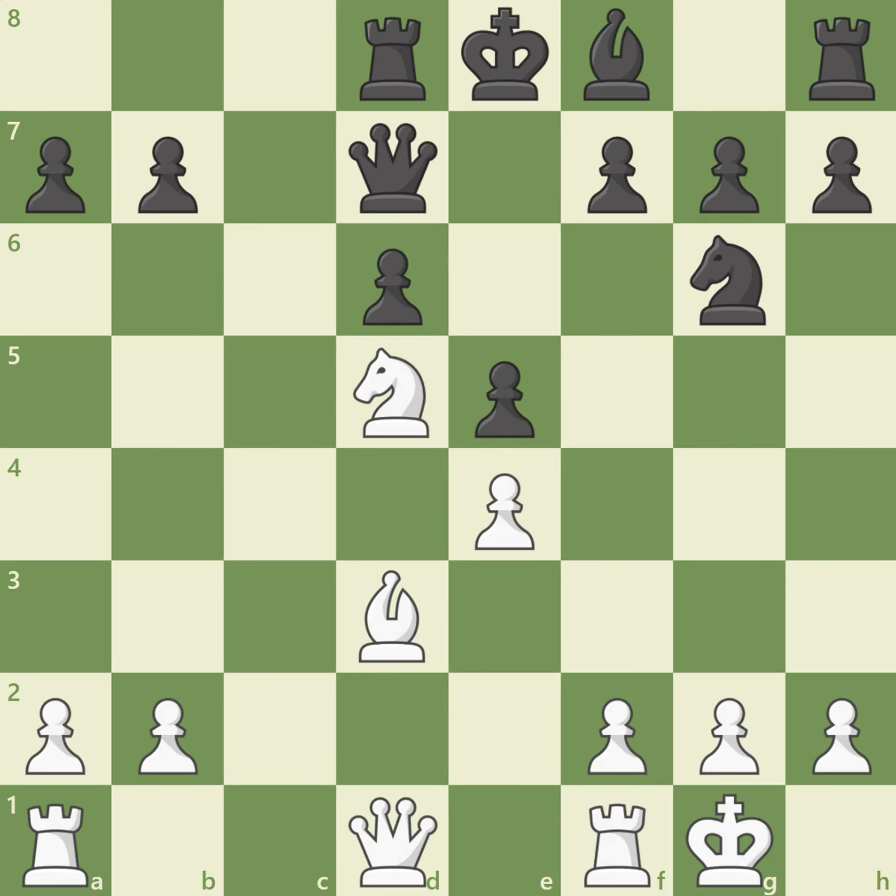Not all decoy tactics result in checkmate — sometimes you can win material. In this position, white plays bishop to b5, pinning the queen to the king. Black captures the bishop with queen takes b5, but enters a square where white's knight can fork the queen and king. Can you see it?